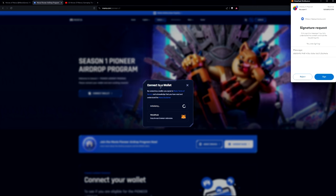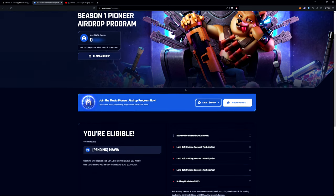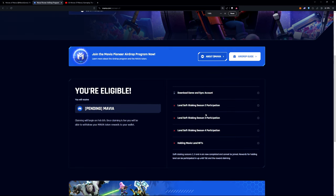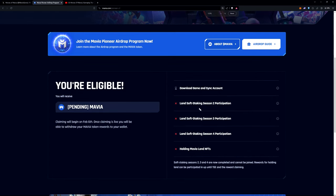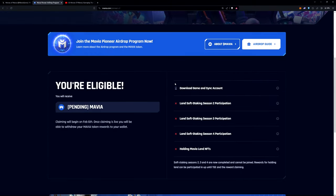I'm not going to go over how to get your MetaMask set up or any other wallet — it's very simple, there are lots of guides out there. I'm just showing you that you need to sign in and some other steps. Because this is the final product: you need your game to say 'download game and sync the account' to have the hourglass icon, and it needs to say 'pending Mavia' here.